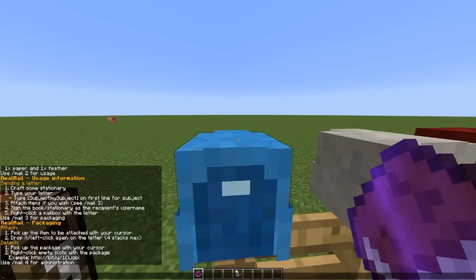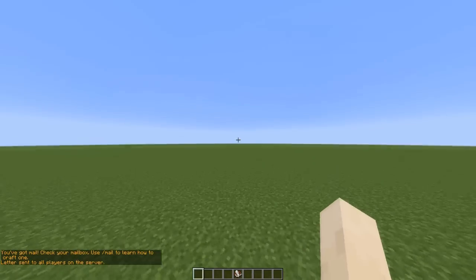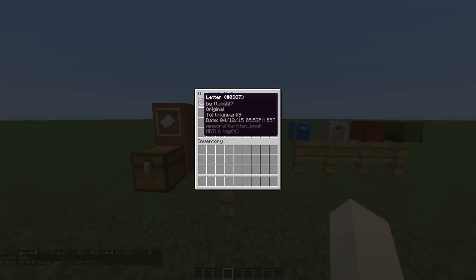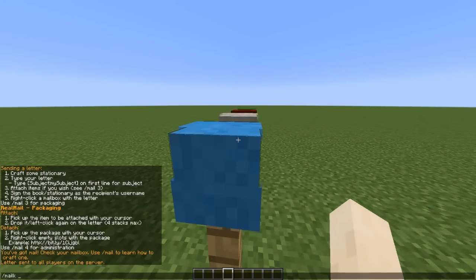You can either right-click a post box to send the letter, or use the command 'mail send' or 'bulk send'. Bulk send will literally send to everyone who has ever been on the server since the plugin was installed — it even sends to yourself. You can also use 'mail open' followed by a username.